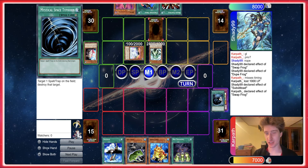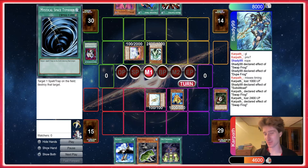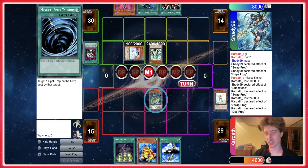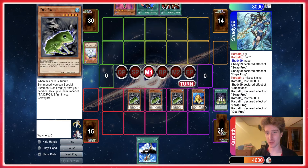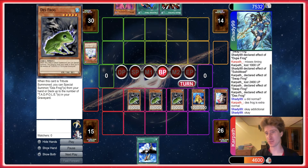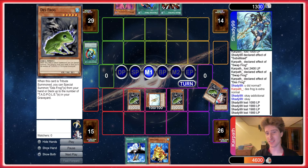He activates something, we chain Typhoon — feeling pretty smart right now. It's time to resolve Des Croaking: we summon out the Des Frog, use the effect to summon one for each Tadpole, go up to three Des Frogs, activate Des Croaking, wipe the whole board. We're feeling decent. He can out all these, but he does a weird play — I feel like he did this wrong. He should have brought back Tree Born, attacked, activated Creature Swap, Brain Controlled the other two, summoned Jinzo, but he just doesn't do that.